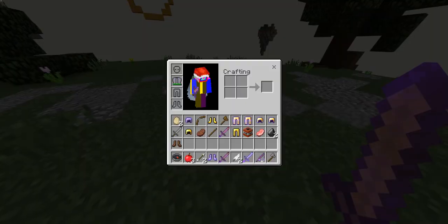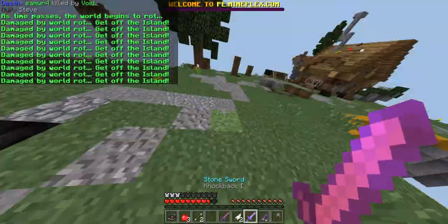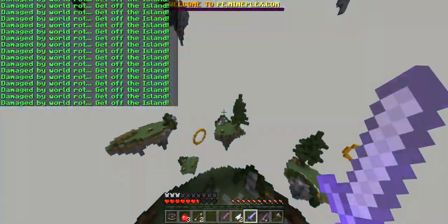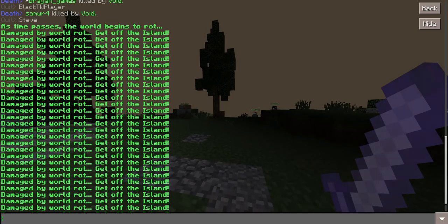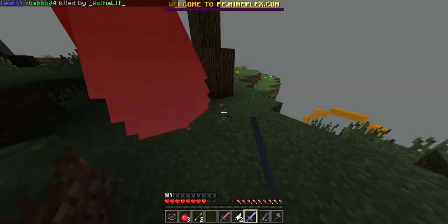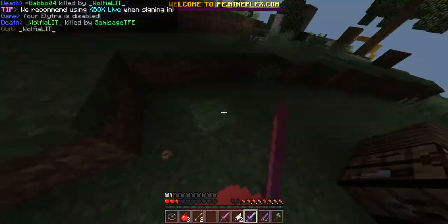Let me see what I have — a nice Protection 1 chain helmet, and I've got a Knockback 1 stone sword. Oh, damage — yeah, you have to get off the islands. The world begins to rot, I kind of forgot about that. Anyway, my sword is completely working.